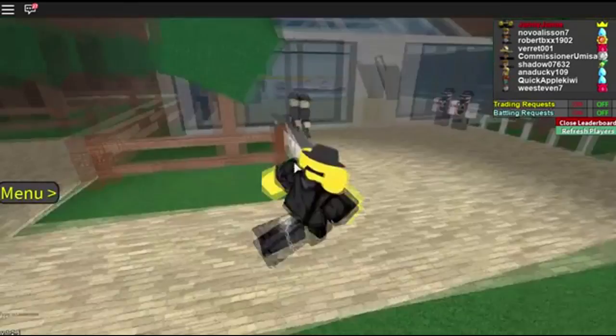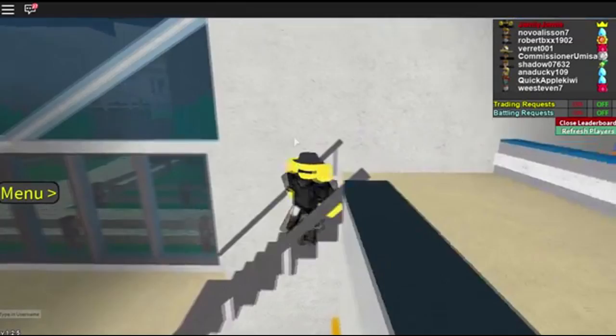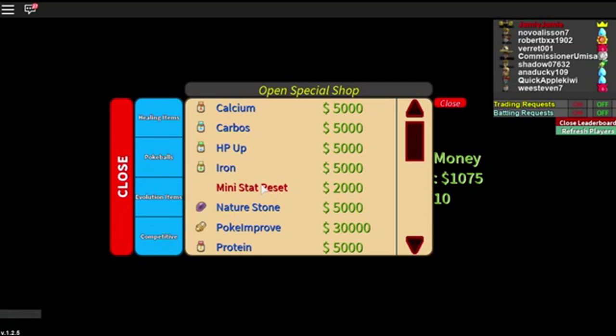Before we get onto the new EV training guide, I want to make sure people understand this. Before you start EV training, go to that guy and look at your Pokemon's EVs. If there's like 100 in every stat, the maximum amount of EVs you can have on a Pokemon is 510. As you saw, a lot of my Pokemon were 252 in two stats and 6 in another — you're only allowed 510 total, and the maximum per one stat is 252.